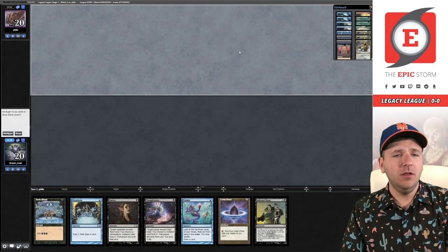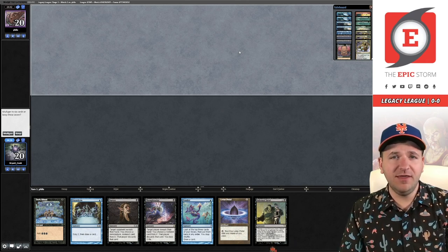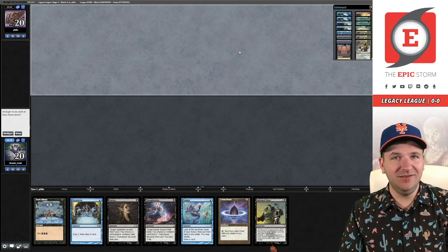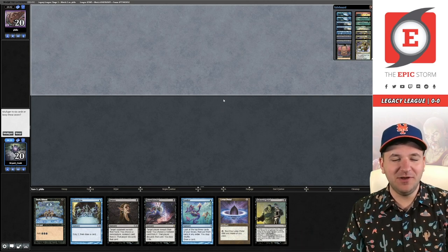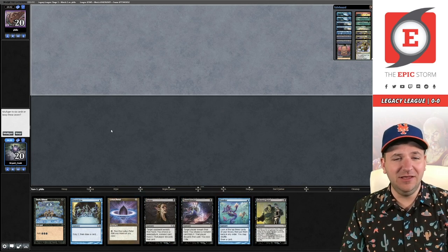Welcome to round number one. We are facing Philo, who has very few Magic Online results. They have Gift Storm in Modern, Ad Nauseam Tendrils in Legacy, and Death and Taxes in Vintage. So it's going to be a wild one — I'm not really sure what to expect, I guess it's still ANT. That said, I don't think this hand is a keep in too many matchups, so we're going to ship this.